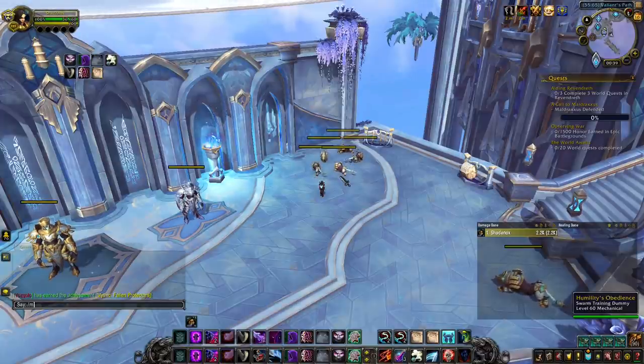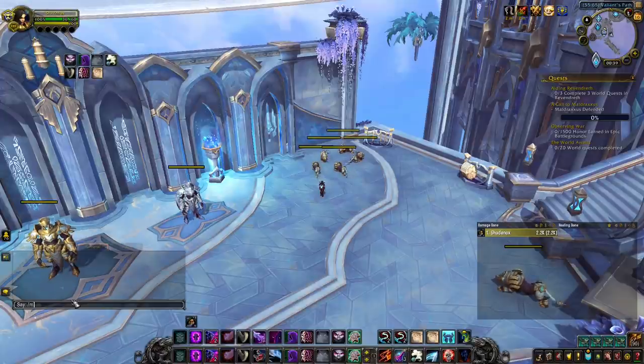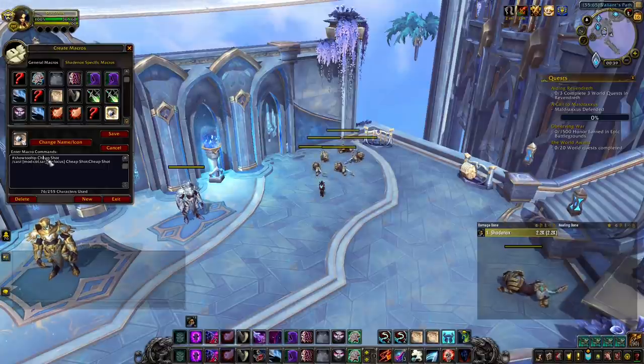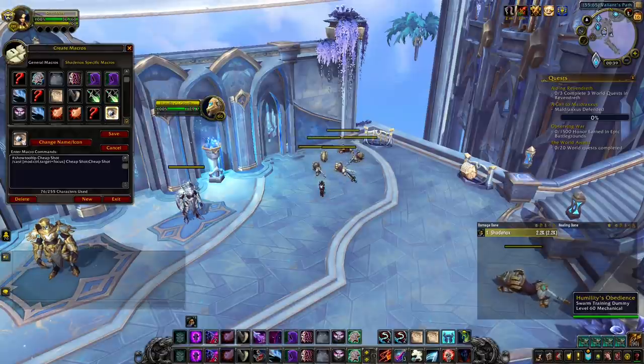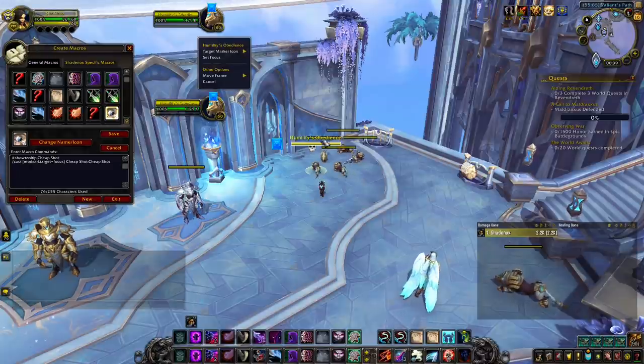I make macros for my CC spells — so Sap, Blind, Cheap Shot, Kidney Shot, Kick, Shadow Step and Shiv — and also Shadowy Duel, although out of habit I often swap target and do this one on target instead of using my macro. The macros look like this. After 'mod' you choose the modifier you want to use — it can be Ctrl, Alt or Shift. After 'target=' you choose the target — so it can be Focus, the name of a player, arena 1, 2, 3, party 1, 2, 3. The first spell before the semicolon is the spell used if you press the modifier, going on the target you specified — so here, Ctrl and Focus. The spell after the semicolon is the spell used if you just press your key without the modifier. So if I put this macro on key 1, then pressing 1 casts Cheap Shot on my target and Ctrl+1 casts Cheap Shot on my focus target.